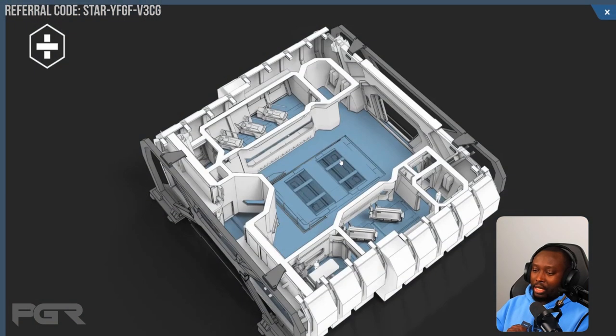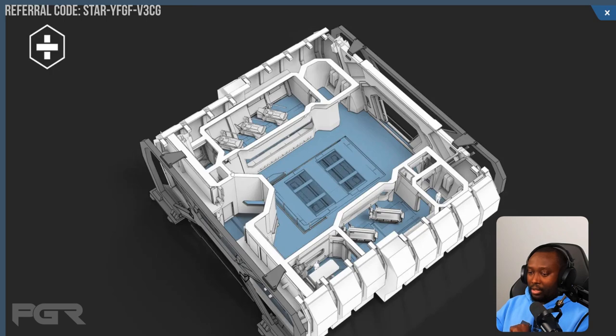They also have a med bay module, which will essentially turn this ship into a hospital. It has tier one, two, and three beds. If you're running operations where a lot of people are getting hurt, this is great for that. I don't think insta-healing as soon as you lay down in a bed should be the final mechanic — eventually you'll likely heal over time, with higher tier beds speeding that up and affecting what injuries you can treat.